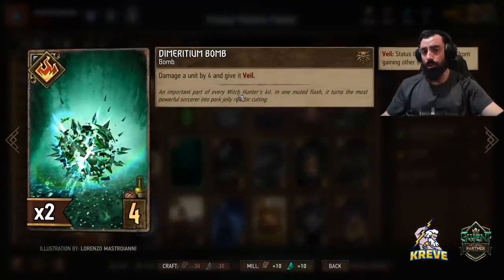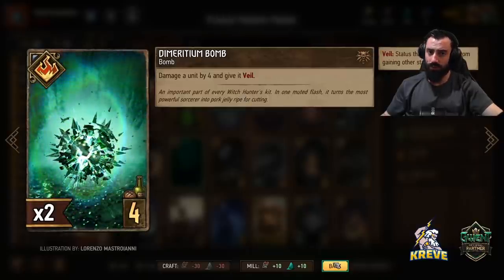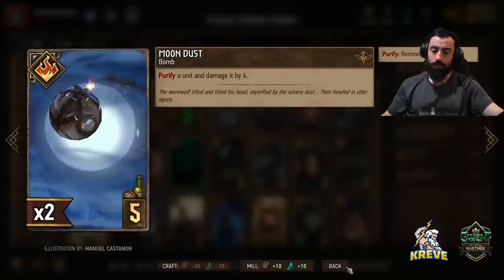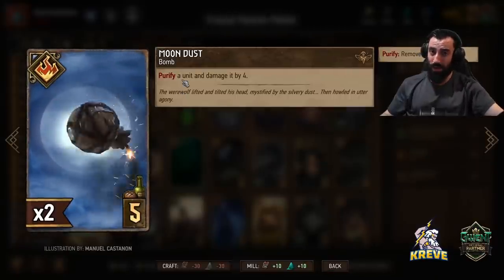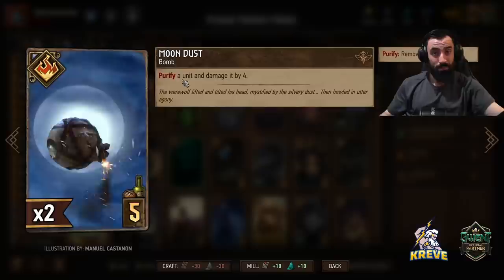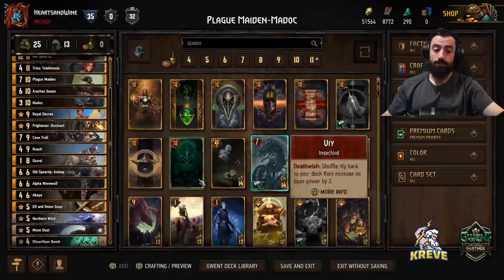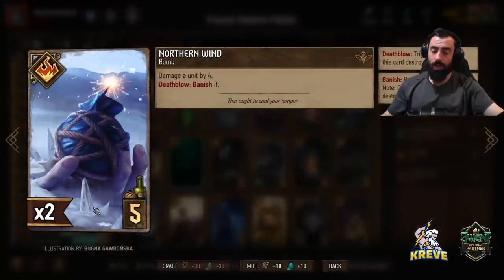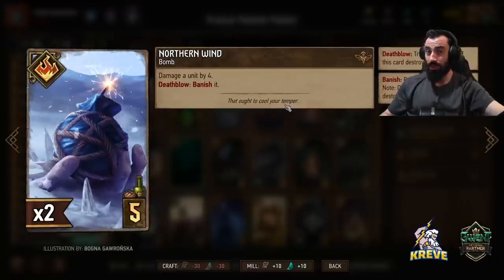Meridian Bomb damages a unit by four and gives it Veil — four points of damage is just nice to have. I've added one Moon Dust: purify a unit and damage it by four. Keep in mind we could purify our own unit if it gets locked — maybe Speartip, maybe Arrakis Queen, or if something tall gets poisoned. Northern Wind is a great card because it banishes instantaneously as you damage something — could be really good against mages right now.